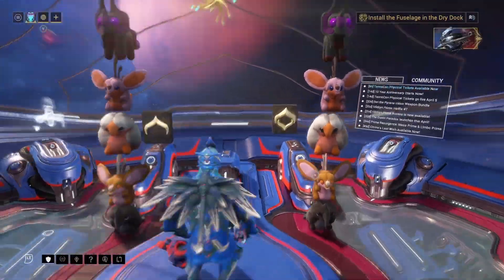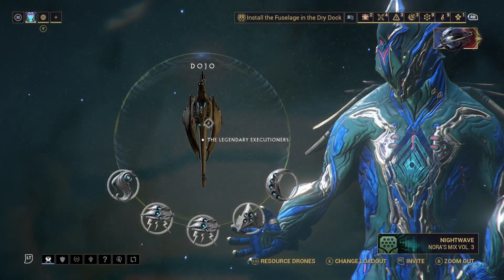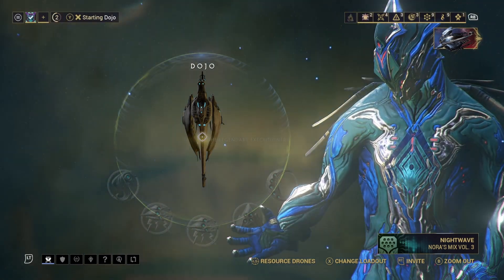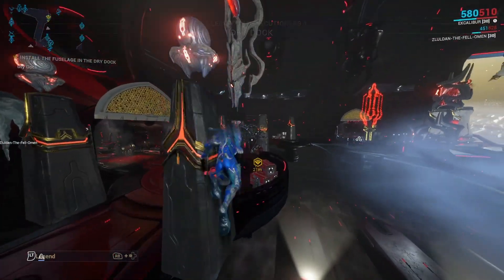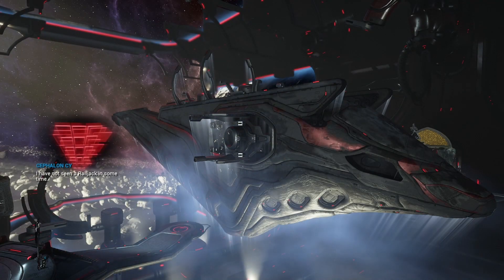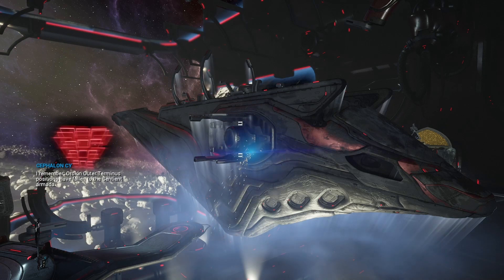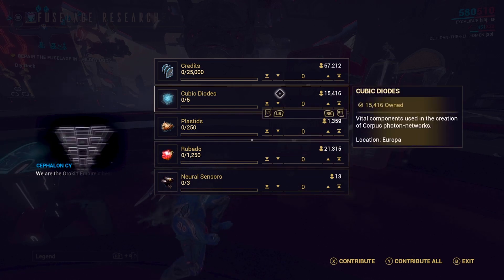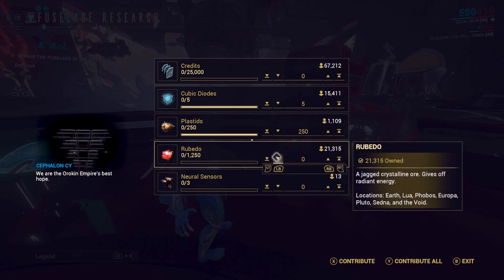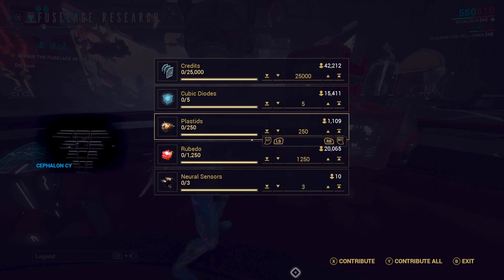At this point, head to Navigation, go to your Dojo, and fast travel to the Dry Dock so you can start building the next part. Keep in mind: if you haven't done any Railjack missions, you may not have some of the components needed to build this — I suggest you check out my Railjack credit farm video. The resources weren't a problem for me because I've covered that. Go ahead and donate the necessary resources and you should be able to proceed to the next part of your quest.